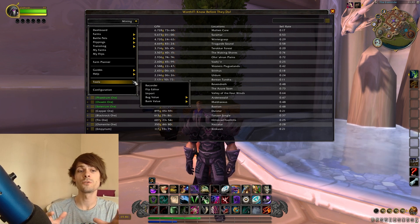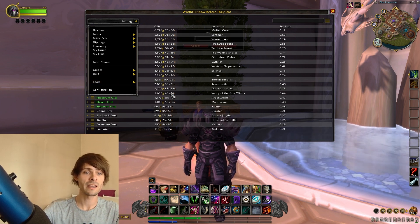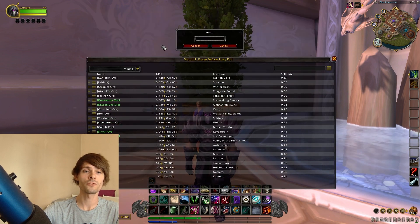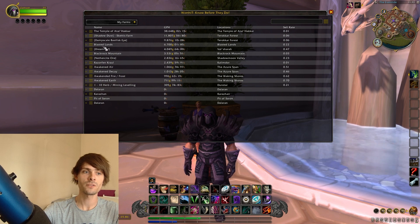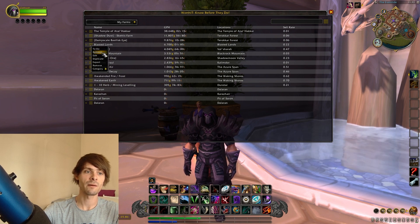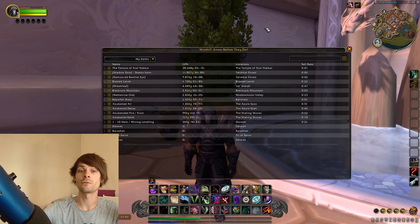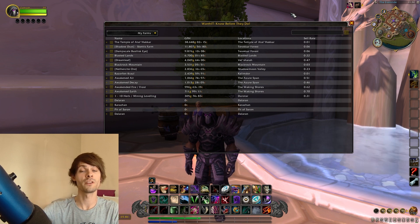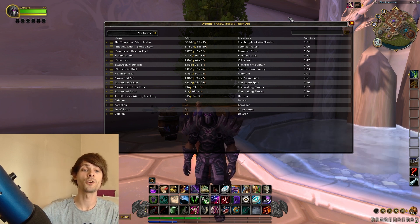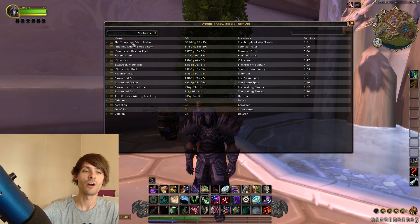You can also import. If you go to tools and import, you can import a gold farm. If you are in My Farms, you can select the tab and click export, which will give you an export string you can share with a friend. Another gold maker can import your data that you've gathered to give them a rough average.